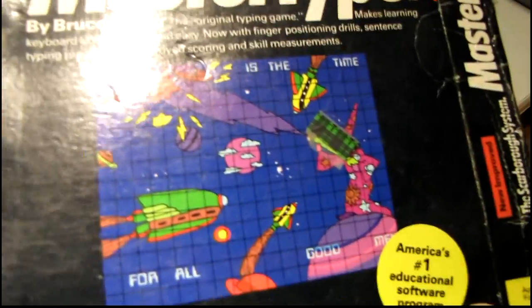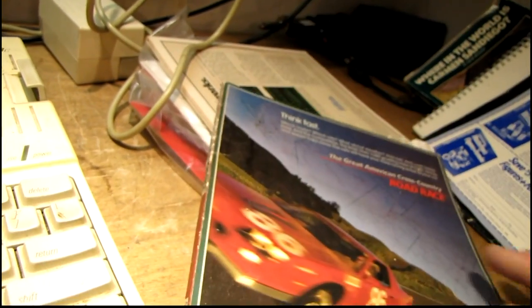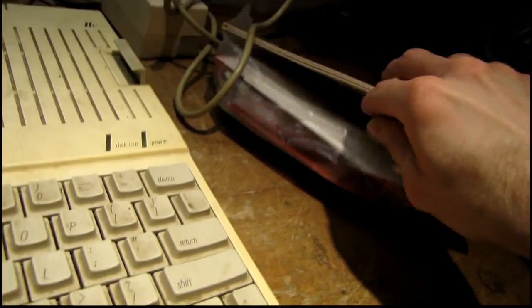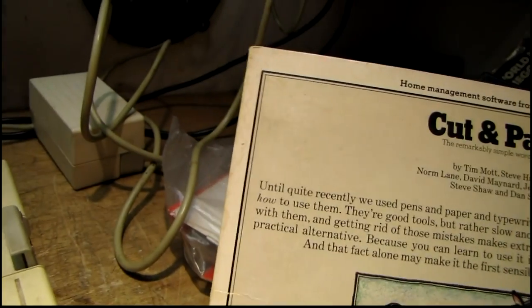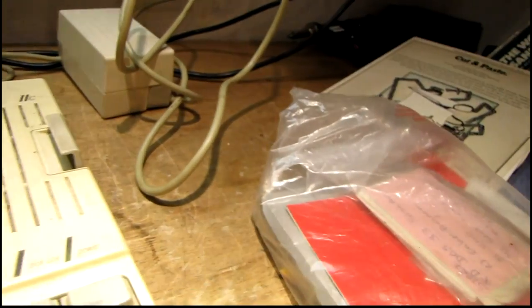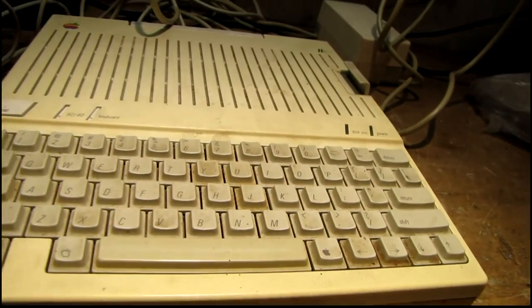Now I regret it because these things are worth a pretty penny on eBay it seems. Master Type, old coupons, The Great American Cross Country Road Race by Activision — not sure if it's actually here or not. Cut and Paste from Electronic Arts. Anyway, let me find a disc and see what this thing does.